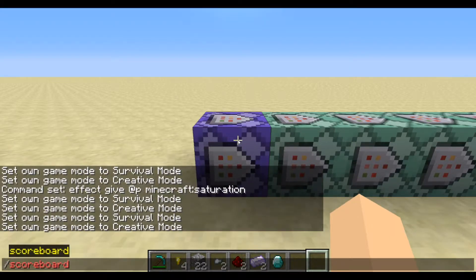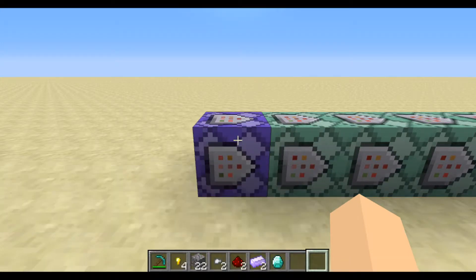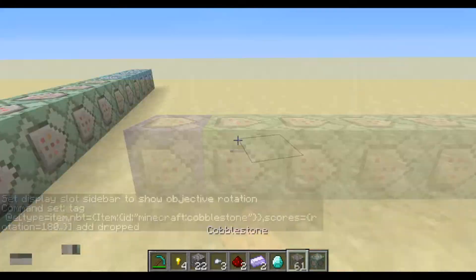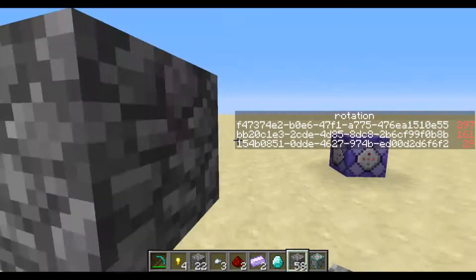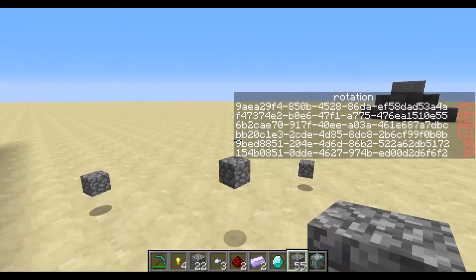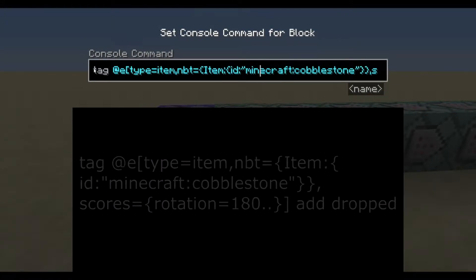That just means figure out which way the cobblestone is rotated and store it to a scoreboard value called 'rotation'. If you go scoreboard objectives set display sidebar rotation, you can see - if we throw a cobblestone on the ground - a rotation score that appears on the side, and that is purely randomized at the time of dropping the item. So now we've set that rotation score.